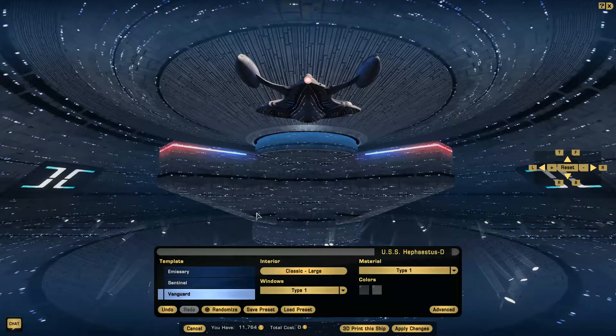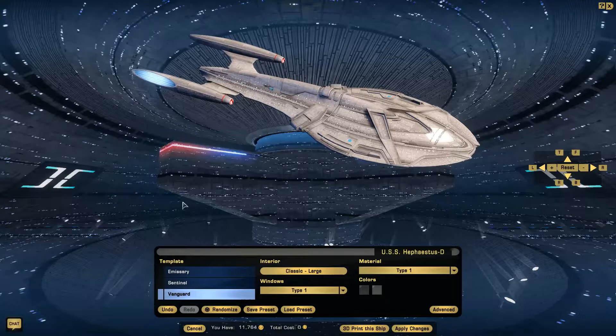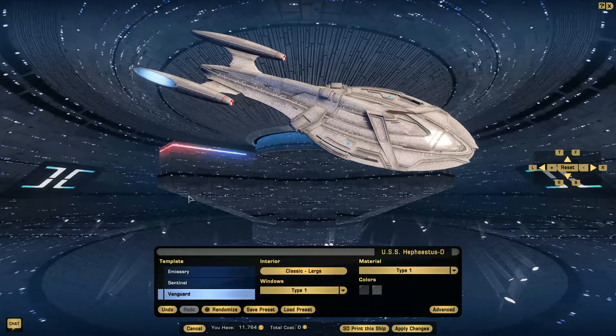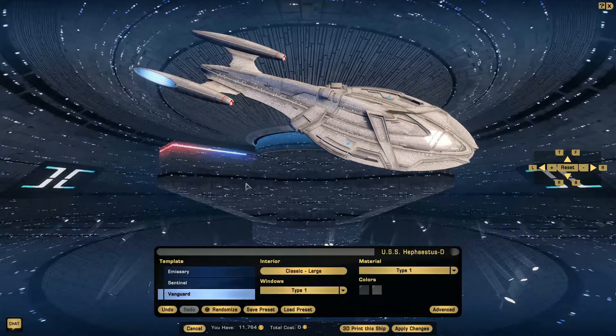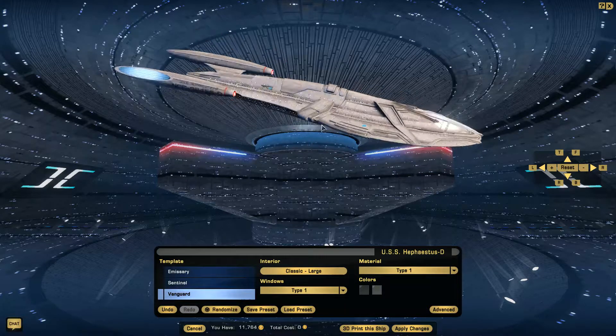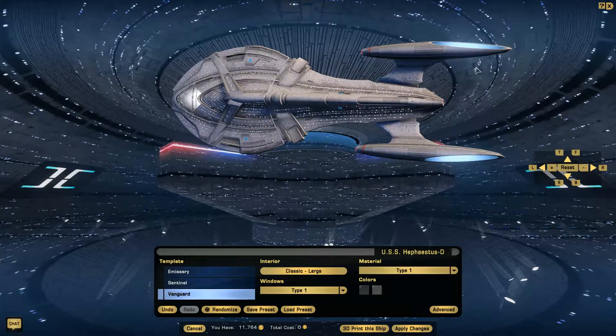The impulse drives just seem like they aren't good enough for the size of the ship. These ships are bigger than the Galaxy-class, I know that much. I was going to try playing around with the colors, but frankly there's not that much to say about this. They're definitely big ships, even if they aren't the biggest ones anymore.